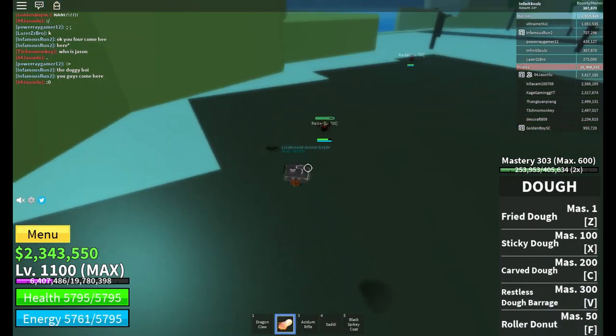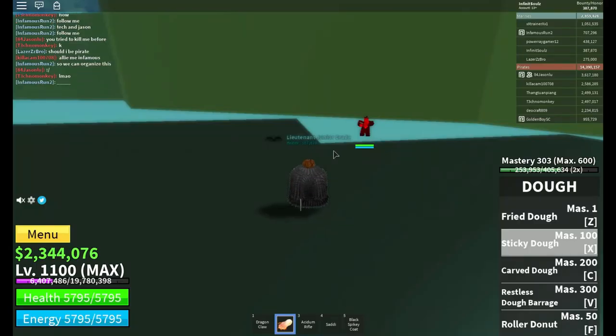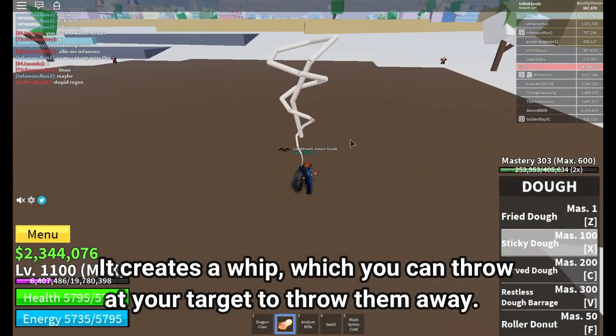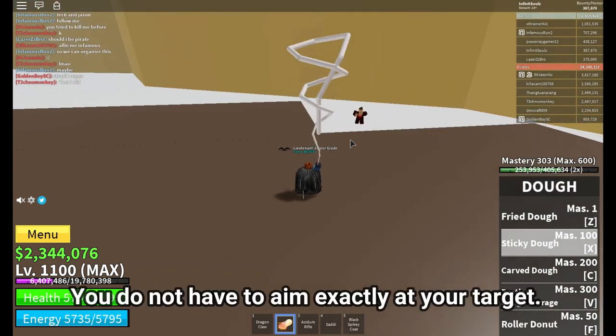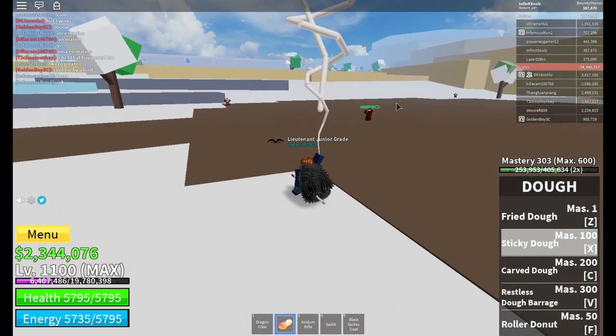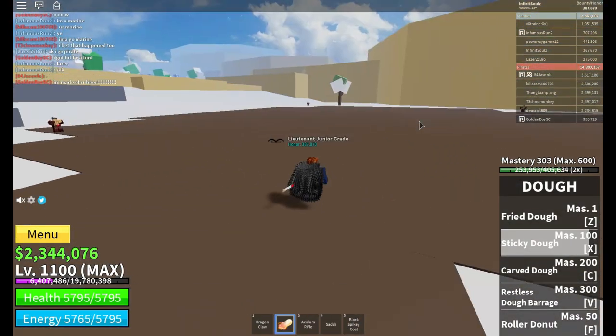The second skill is Sticky Dough. It creates a whip which you can throw at your target to throw them away. You do not have to aim exactly at your target. The third skill is Carved Dough.